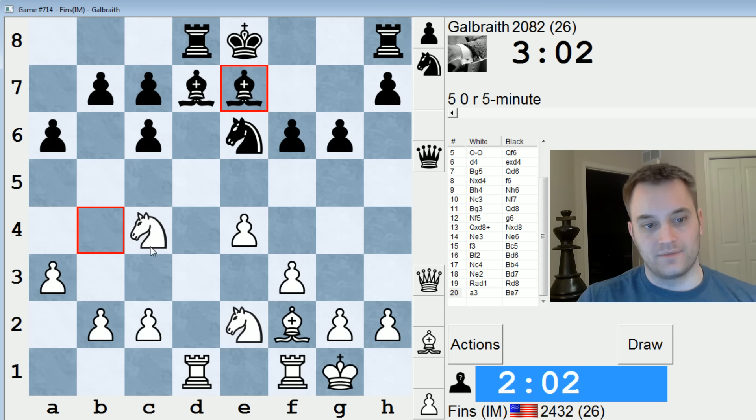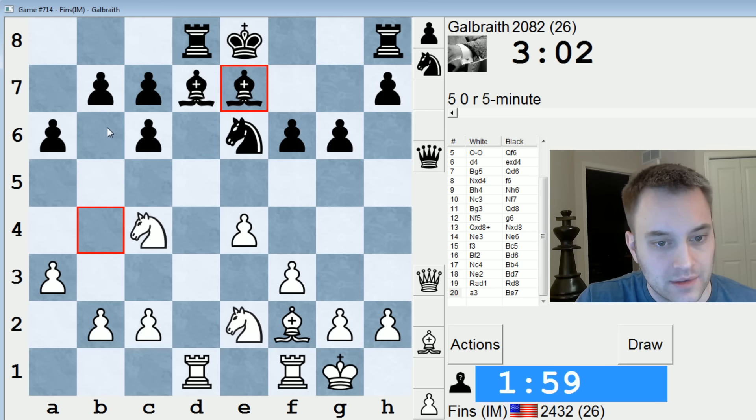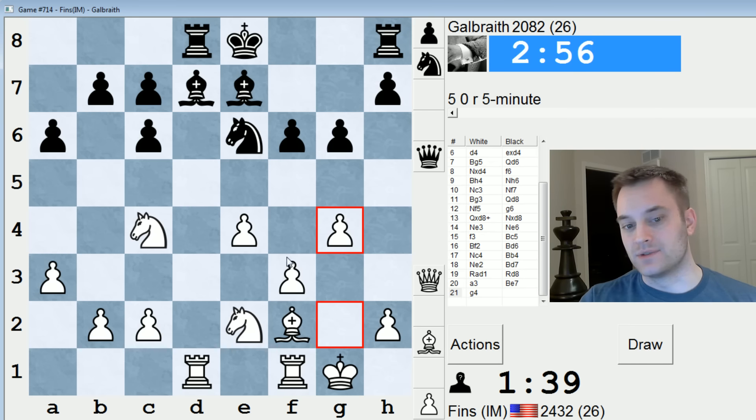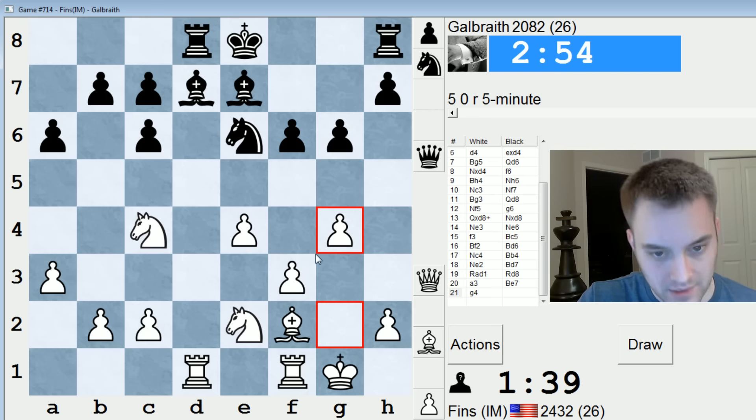Knight A5 — they're just going to play B6. Maybe that's nothing. Knight D4 — also nothing. Bishop G3. I'm not seeing a whole lot going on here, so I'm just going to stake out some space on the King's side — go G4. In the long run, I'd like to make use of this pawn majority, so I think this makes sense.